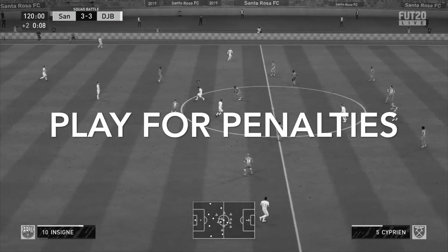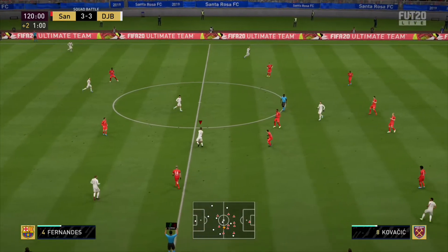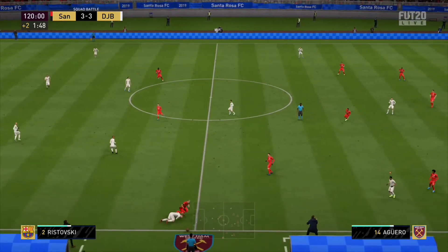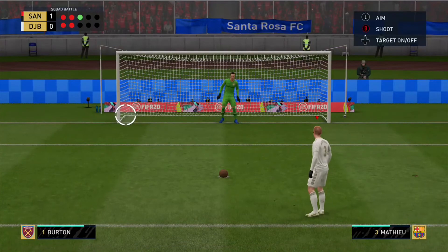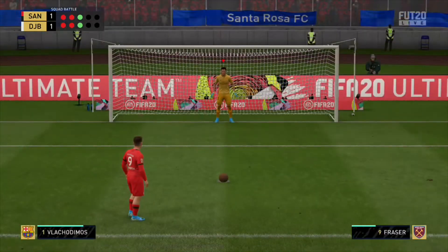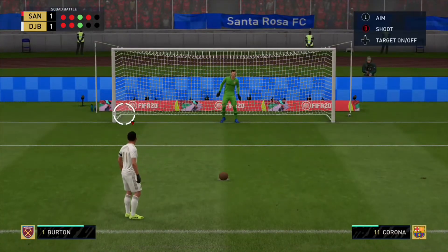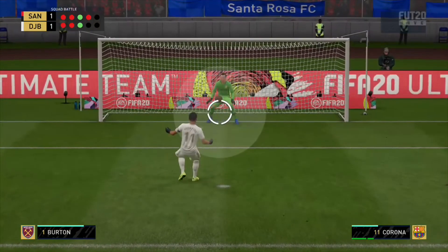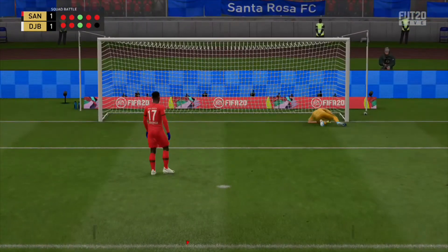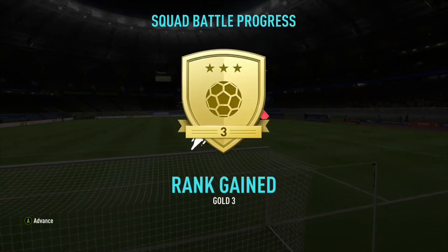The next tip is to play for penalties. Don't look for a late goal — I've gone ultra attacking many times and the opponent just gets a last-minute winner, which is very frustrating. Play defensively, keep the ball, and let it run to penalties. Taking penalties is easy: just look at which way the opponent's head is pointing and nine times out of ten that is the way they shoot. In this clip you can see he's looking right so I dive right. Keep doing that and nine times out of ten you'll save them and win the shootout.